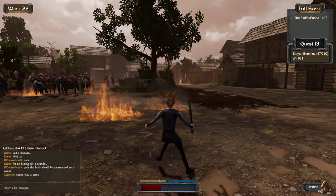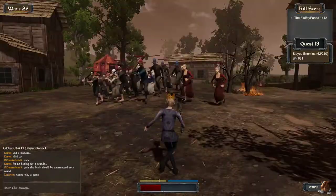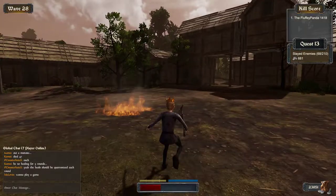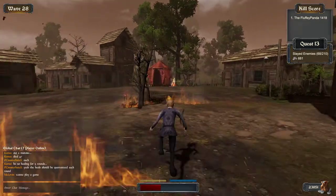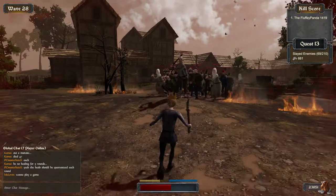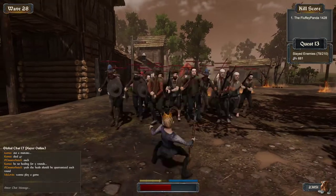Another thing is, once you thin out their numbers, you want to look for pots before you kill the rest of them, because you want to get through the wave. As long as one enemy is alive, the wave doesn't end, so you have time to look for your potions. Sometimes you have to be careful getting to the potions because of the fire — sometimes they're just in the fire. You've got to decide whether you're going to take the fire damage or not, because sometimes you'll take more damage than you'll get back from the potions.